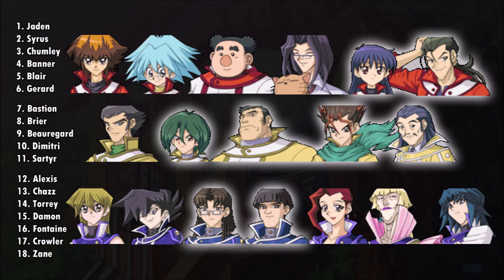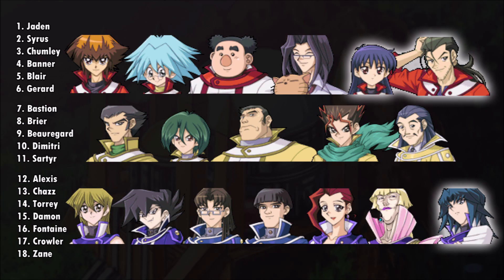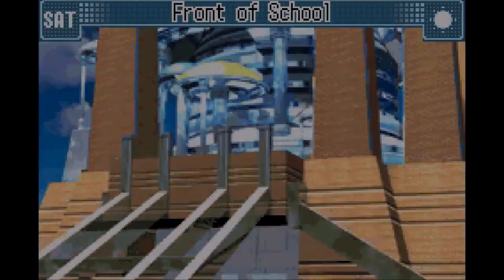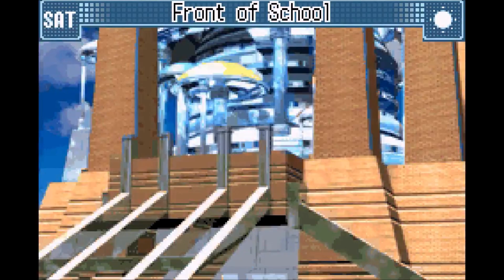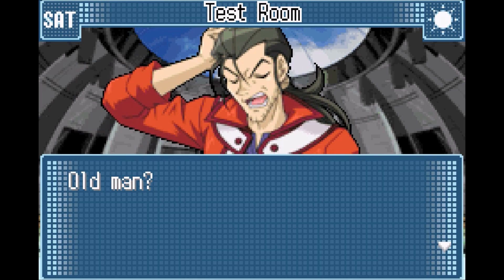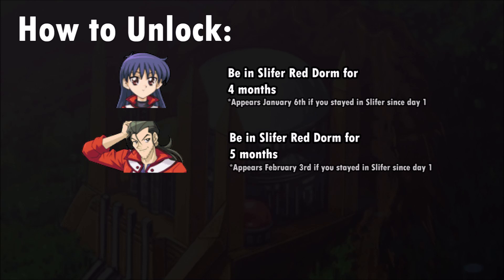You will also need to unlock 3 of these characters as they do not appear automatically. In order to unlock Blair and Gerard, you must first spend a certain amount of time in the Slifer Red dorm. After spending enough time in Slifer Red, they will appear as new question marks to be found. I recommend staying in Slifer Red until both of them appear and then moving on to Ra Yellow. If you've stayed in Slifer since day 1, Blair will appear January 6th while Gerard appears February 3rd.